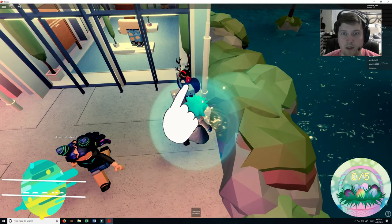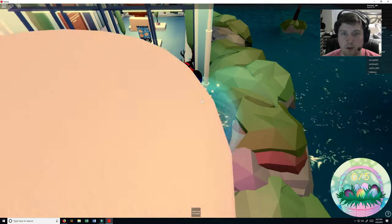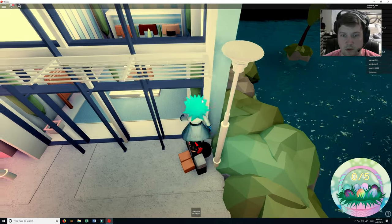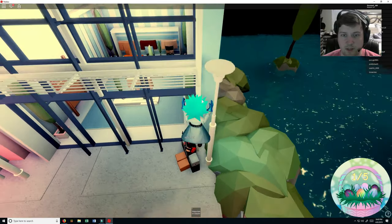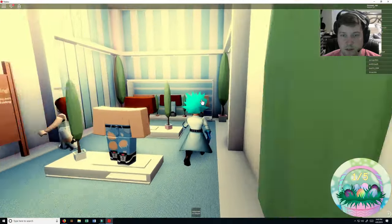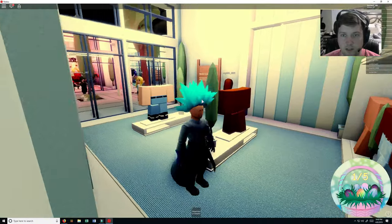Here is the first egg — as soon as you load in, it's right behind this guy. It can be kind of hard to get sometimes depending on your body type, like my jacket actually gets in the way it seems.